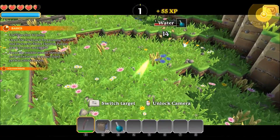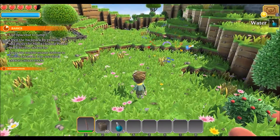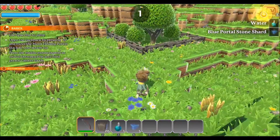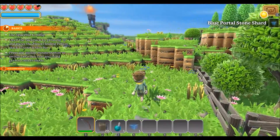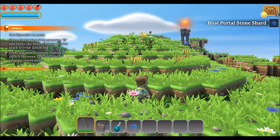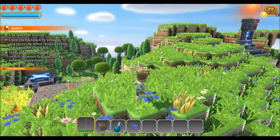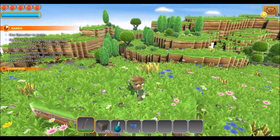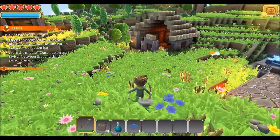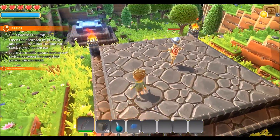Well, that was easy. Slimes — I think there's a slime in just about every RPG game ever. We've got to get wood. Trees, trees, trees, trees. Stay on track, Smoke.